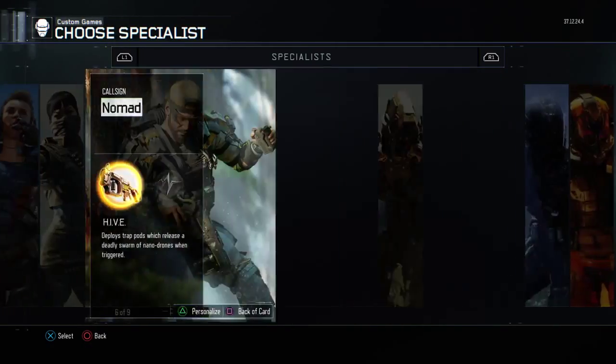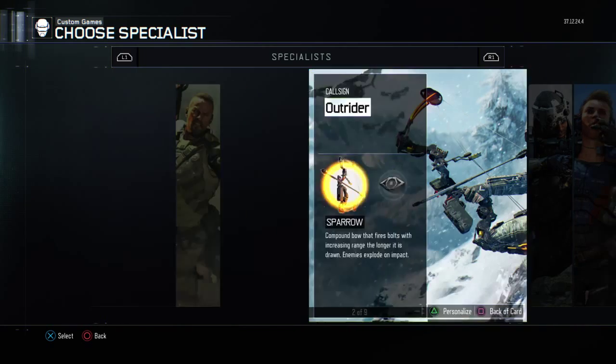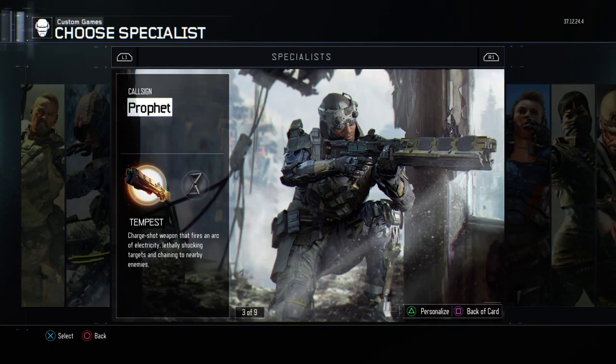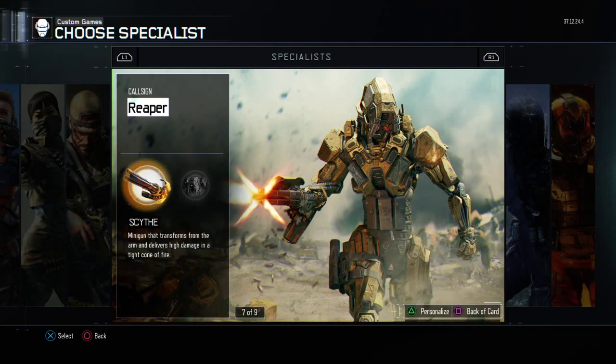Moving on to Specialists I recommend for Respawn. I do recommend Gravity Spikes and Vision Pulse. Moving on to Scythe — Scythe is probably the best in the game. It's not my personal favourite, but it is very good for Respawn.